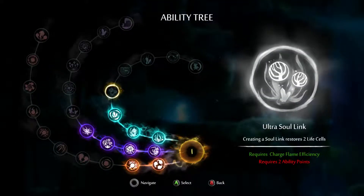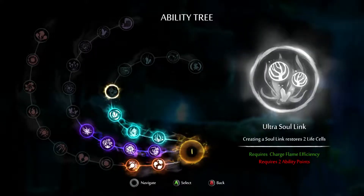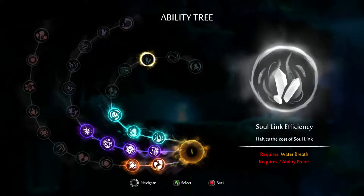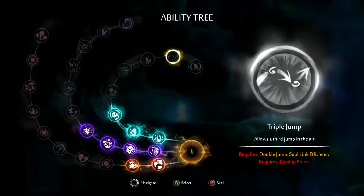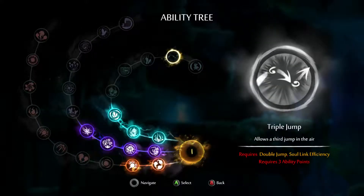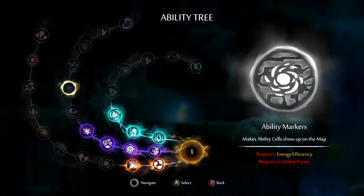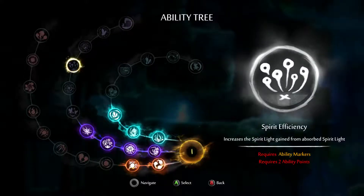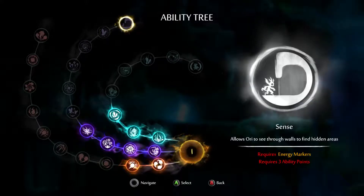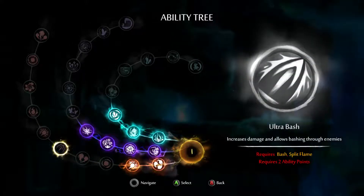What do I want to get? Next is Ultra Soul Link, but that requires two ability points. Soul Link Efficiency, Triple Jump - Triple Jump seems really, really useful. So does Ultra Defense, but that's really far down the road and we don't even have Double Jump yet. Energy Efficiency seems okay. Ability Markers and Life Markers seem decent - yeah, all these marker things seem pretty nice. Scents actually seems really, really nice, but that's really far down the road.